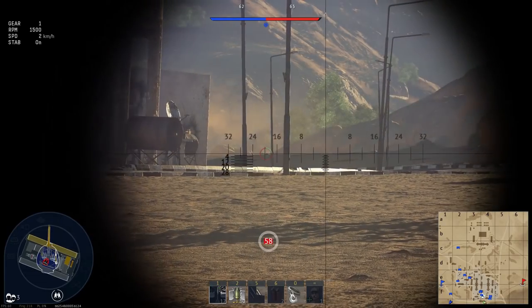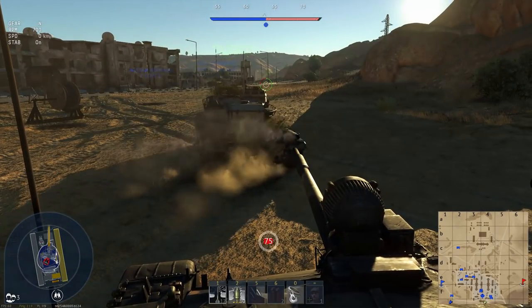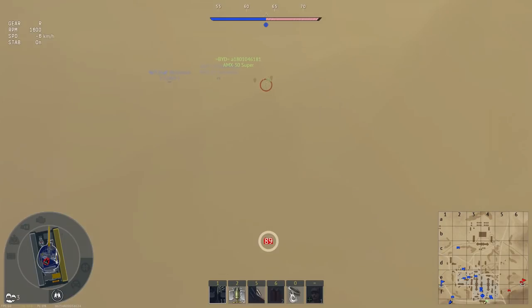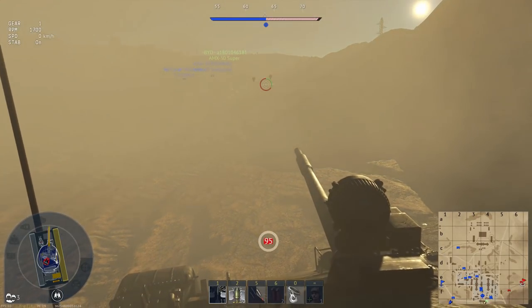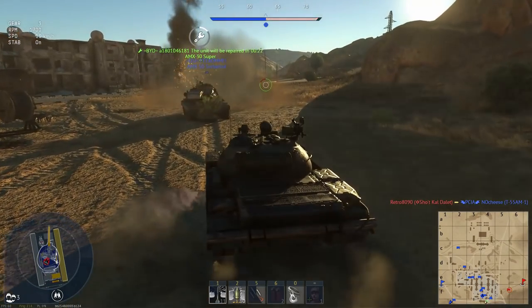My entire team has pretty much taken control of the map in the first two minutes of the game. Two minutes in, and we pretty much have map control. There's going to be no more epic gamer stuff — it's just pretty much rushing the spawn now, and that's what you'll find yourself doing in the Type 69.